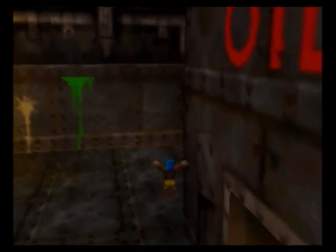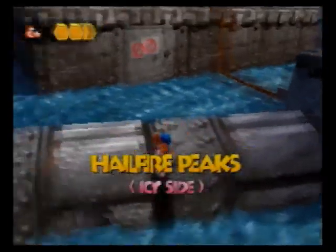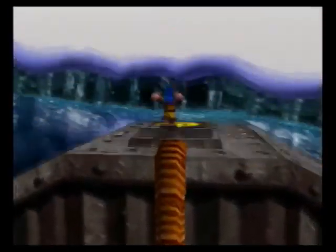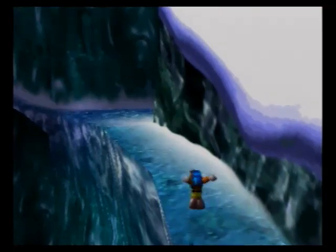Over here is an entrance to Hailfire Peaks. You're normally never supposed to go back through this way — you're supposed to come into this level from Hailfire Peaks through this pipe. The idea is that you'd get behind here and pick up the Jinjo from there. But there's actually a glitch you can do to get inside Hailfire Peaks from this side, and it's pretty cool. All you have to do is jump over here a couple of times — you just barely touch the loading zone and it pushes you right through. I've come here because I want to get a move early that's going to be useful in Grunty Industries.